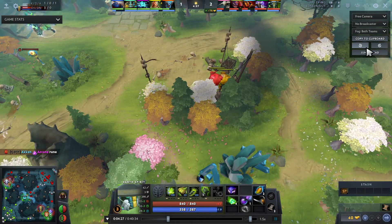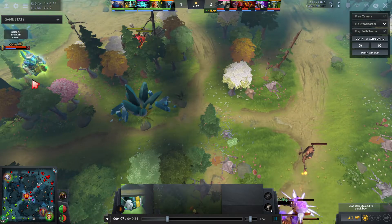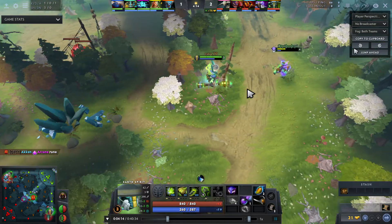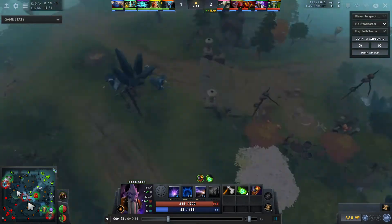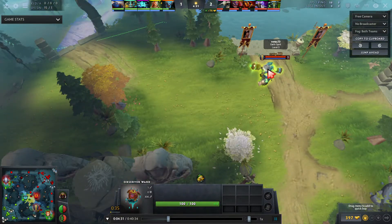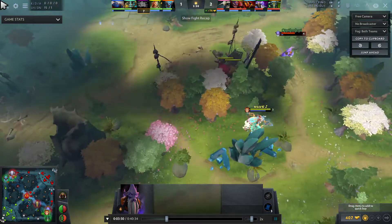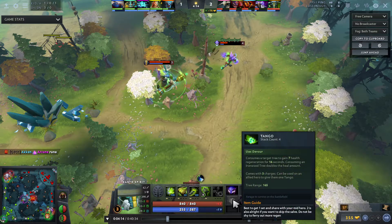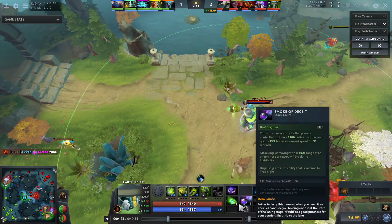I should have given a tango to my Dark Seer — I'm all the way down here with four tangos in my backpack. I do put them into my main pack but I don't give him any extras. I also really should put my Ring of Protection on for some reason I'm not equipping it at all. I'm thinking of two things: either roll to get the bounty rune up top, or try to kill mid again.